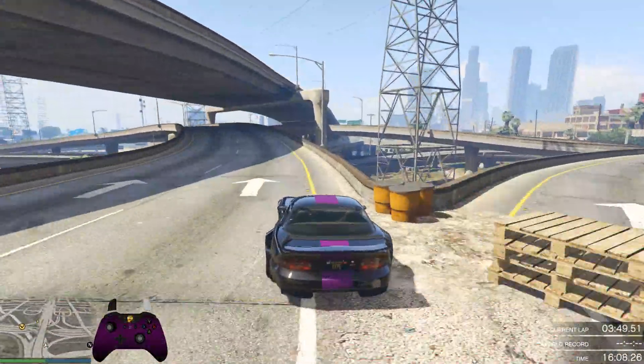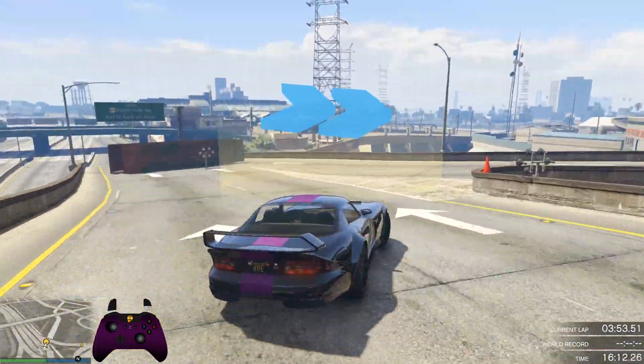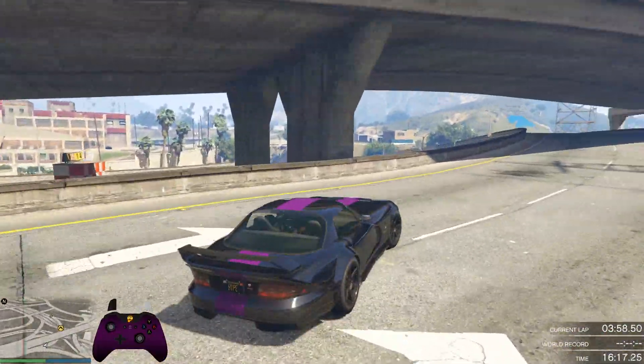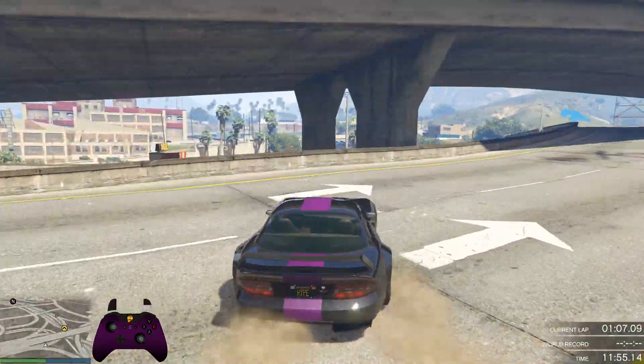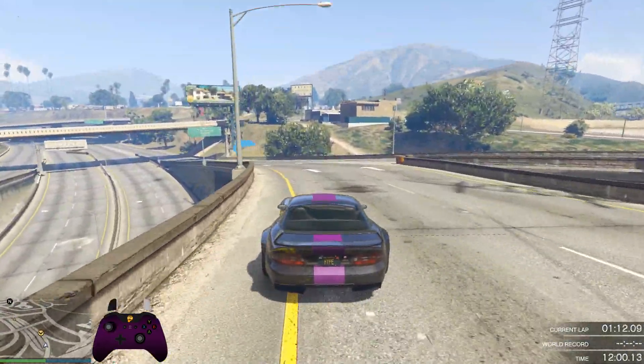Mid-drives don't just have to be done from a stop — any time you are moving from second to third gear is a valid time to hit a boost. This track I'm on has lots of tight hairpins, and I am going slow enough that as I exit the corner the mid-drive can be hit. Though when doing this, you have to be careful to not use the mid-drive into another corner, or the already sliding rear wheels will spin you out.